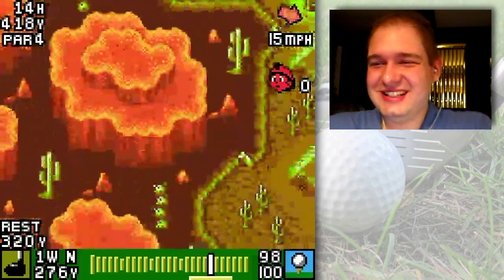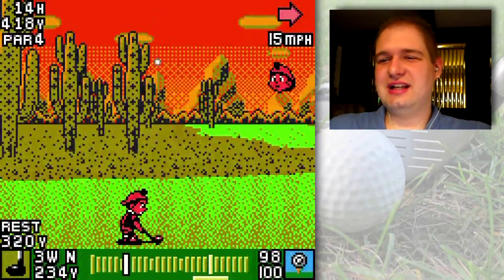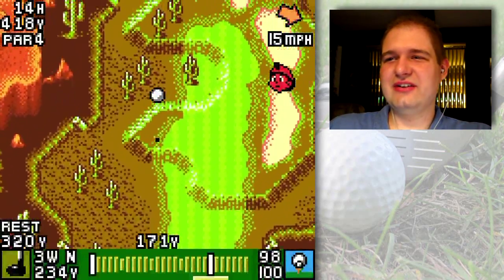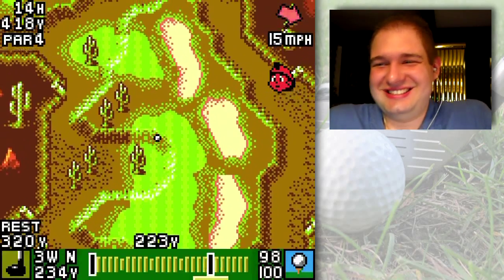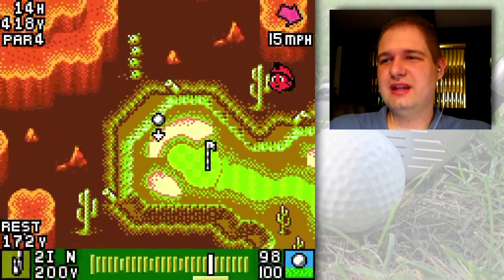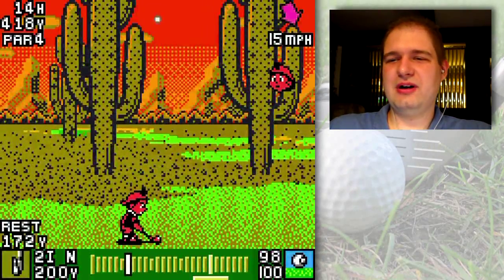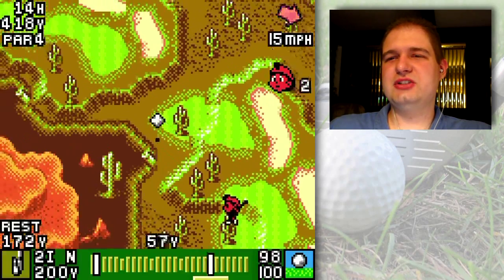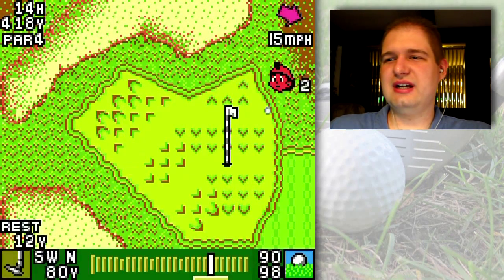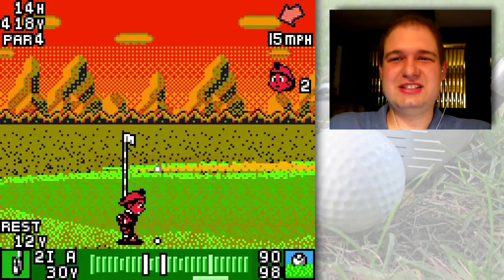Last hole — 14th, par four, 418 yards. I fire off into the fairway and it goes all the way over, hits the cactus, but it doesn't really matter because it's right in the fairway anyway. There's a clear shot over to the green. I hit right to left to try and get it to the hole, making sure I clear the cactus. It ends up a little too far right for my liking, but since I need birdie badges, I'm pretty sure you know how this ends. I hope you enjoyed it and I'll see you in the next part.